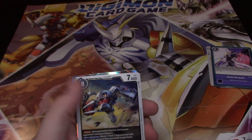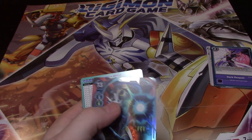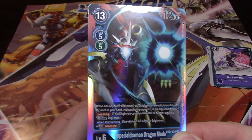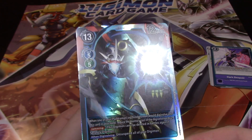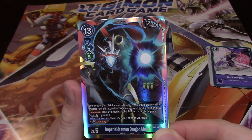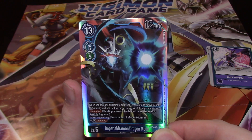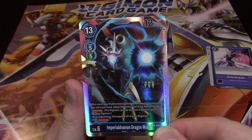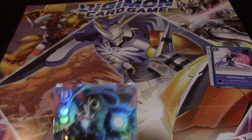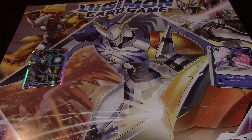Argomon, MetalMamemon, Imperialdramon Dragon Mode — yellow or green on this one. He's really cool. So when one of your Paildramon or DinoBeeomon would digivolve into this card in your hand, reduce the memory cost of the digivolution by two. Jamming — when digivolving, unsuspend your Digimon with Jamming. Cool card. This is going to get the super rare treatment.